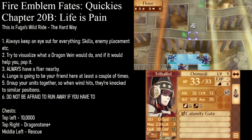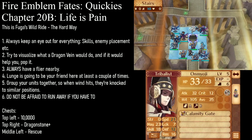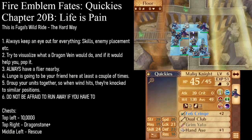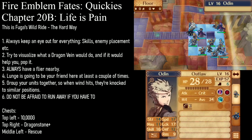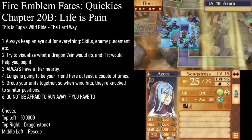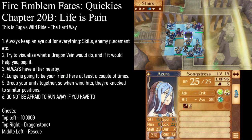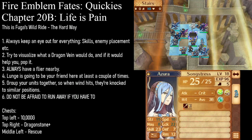Moving on to deployment, there's some weird stuff going on here. Not only is Felicia not deployed, we also have a grand total of zero staff users deployed on this map. The reason is I just cannot spare the deployment slots — you need as many able combat units as you can get. We also have Odin deployed here because Leo needs enough speed to double enemies on this map, but we also need Azura to be as free as possible. As a result, Odin's come out of retirement to give Leo speed and movement, along with the potential to get him into Swordmaster later on, though I wouldn't bet your life on that.